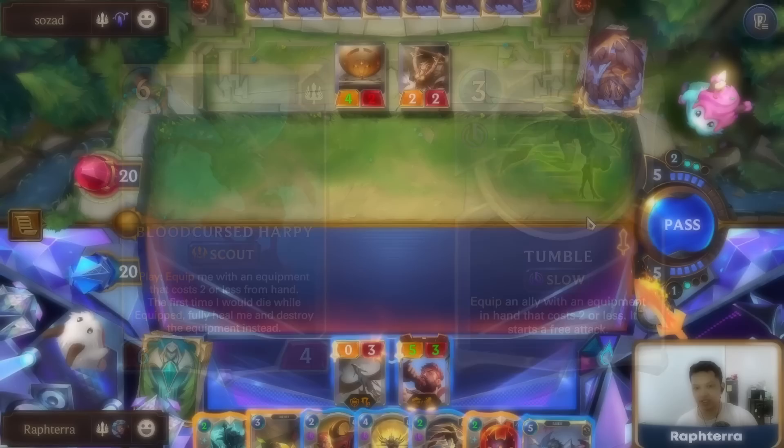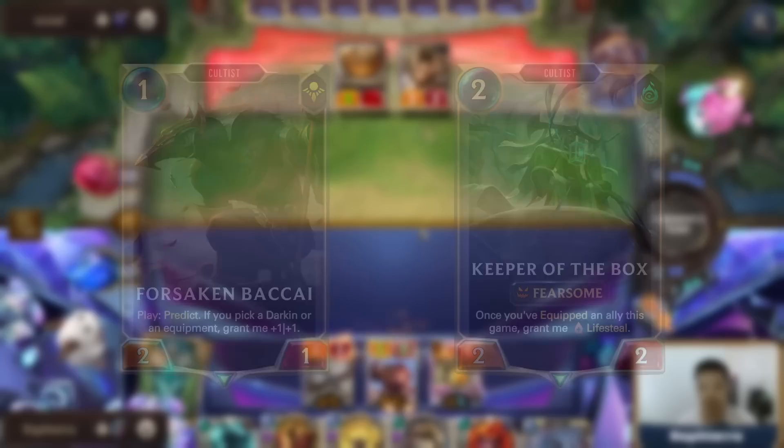To close off the deck build, we also have Forsaken Bakai for Predict, Keeper of the Box for Lifesteal, Momentous Choice plus Sharp Sight for Protection, and Golden Ages plus Concerted Strike for Utility.